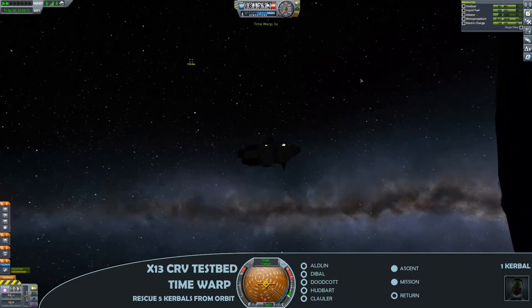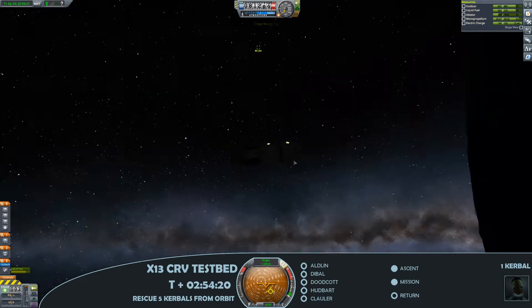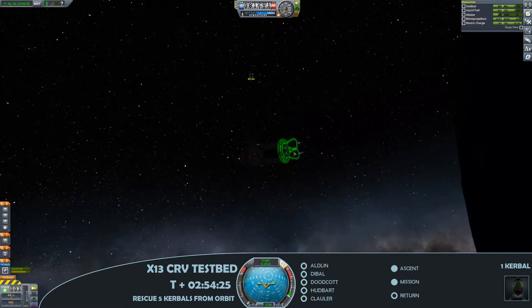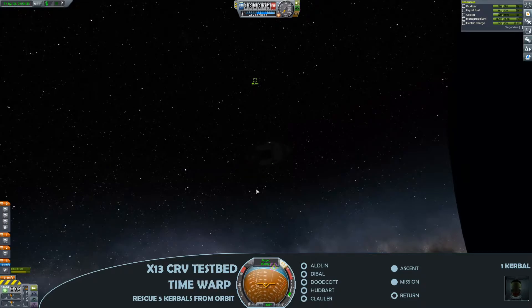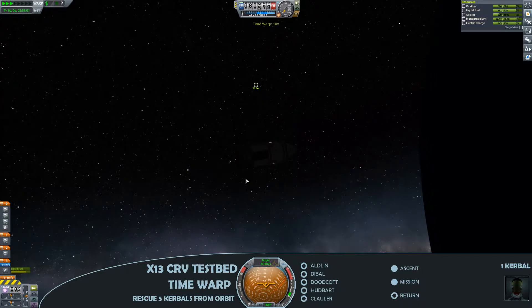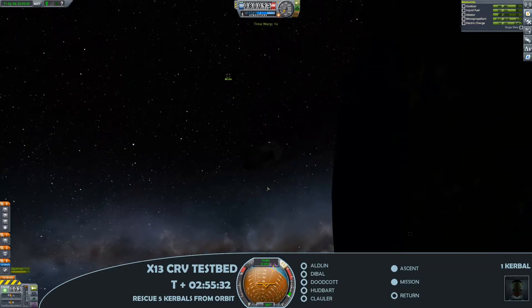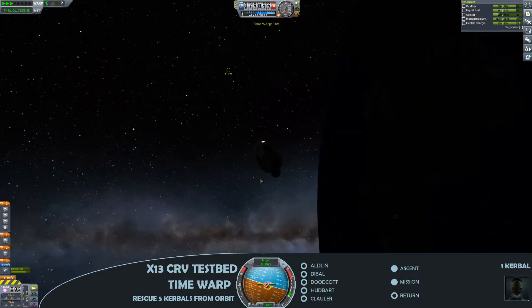And there it is — the first encounter. Just going ahead and slowing velocity to the target, with some slight tweaks using the engines. This is not necessarily the proper way to do it, but it's a very Kerbal way to do it. We have 5 Kerbals as mentioned; their names are all listed in the mission segment, and we'll get a nice little blue dot on them as and when we rescue them.